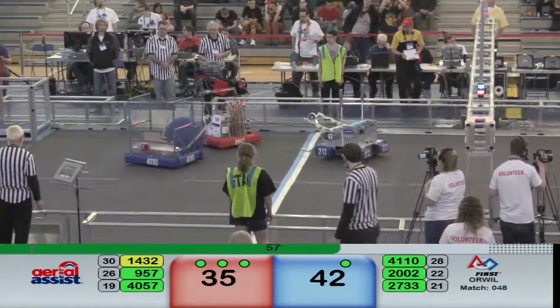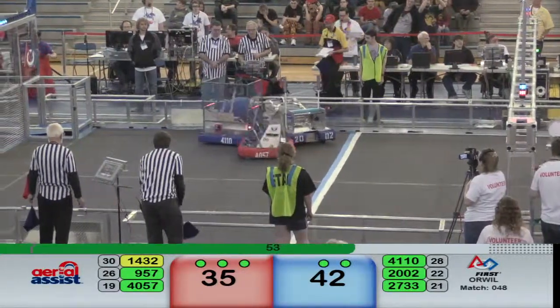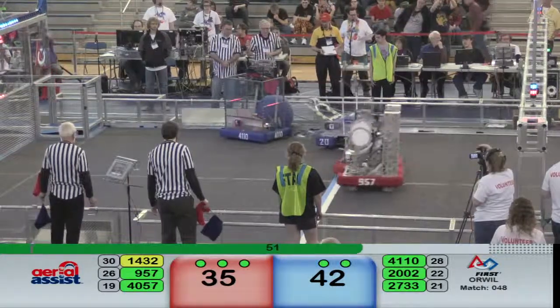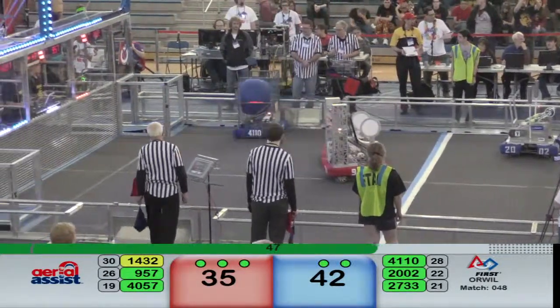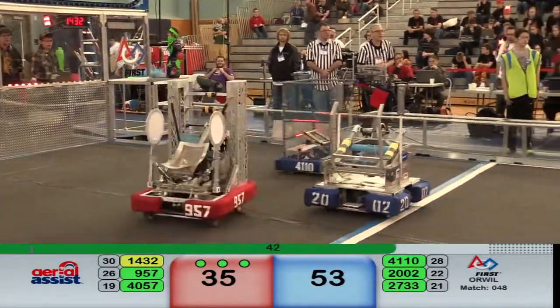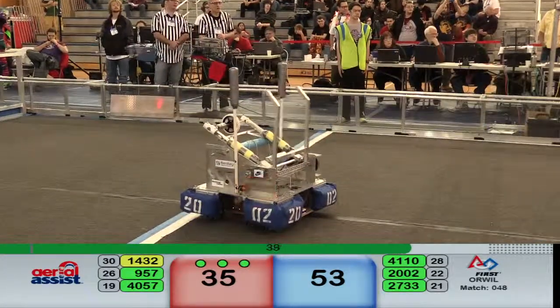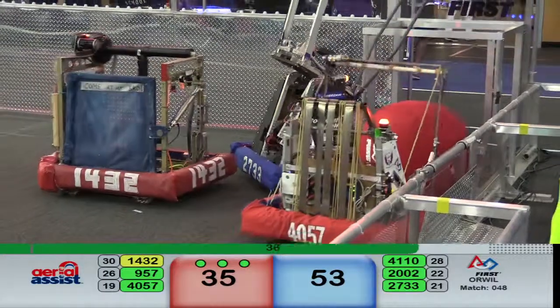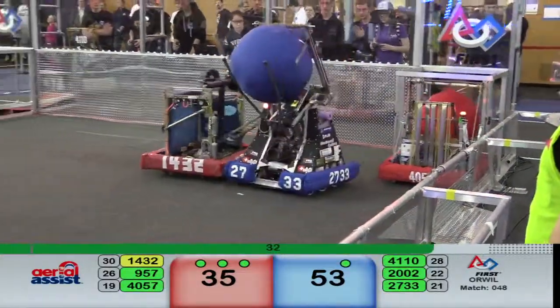Blue alliance looking to pick up the ball, gets more assist points coming in — first assist coming in. Red alliance chasing the ball down strong, grabbing pig mice down, guarding the ball. Score going in for the blue alliance, another ball inbound.